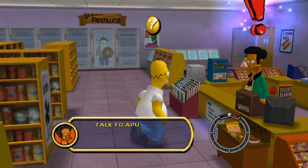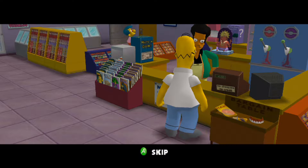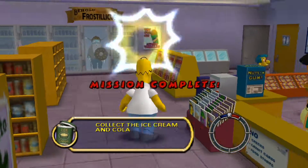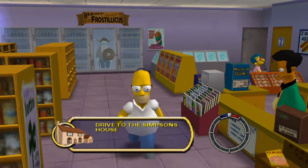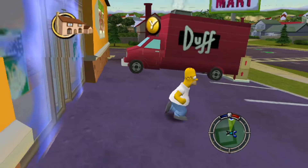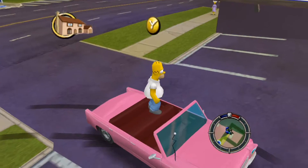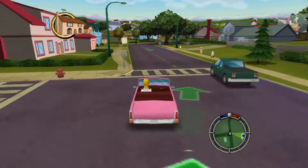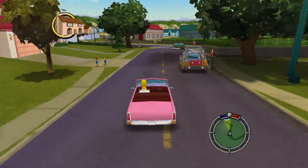All we have to do is talk to Apu. Hey Apu, give me a Cola and another bucket of ice cream with mini pies. Congratulations Homer, mission complete - go back home and talk to Mom to start the next mission. I'm pretty sure that's a glitch, Bart telling you what to do. Technically that's part of the little tutorial thing. So yeah, once we complete this the main missions begin.